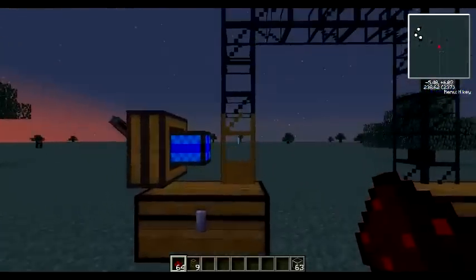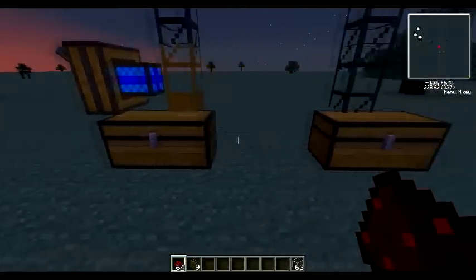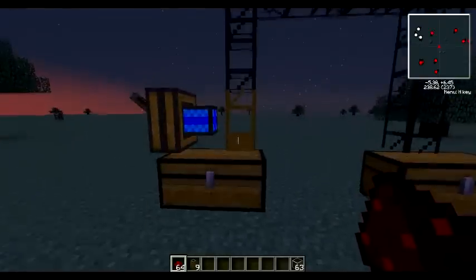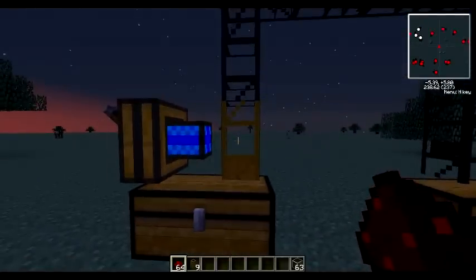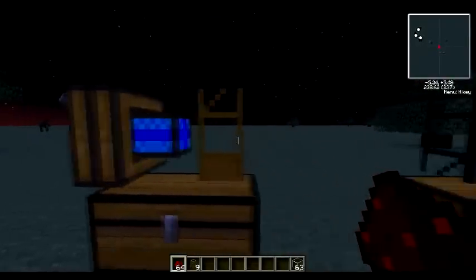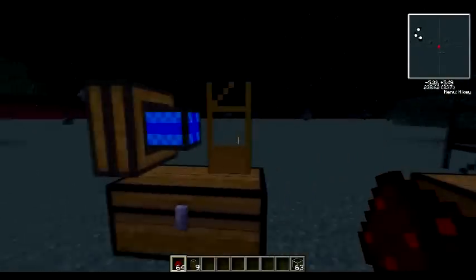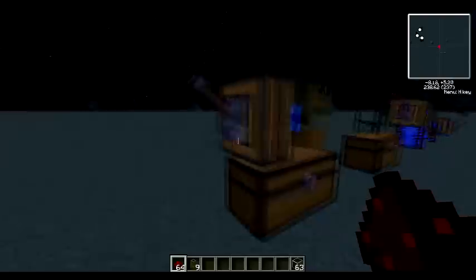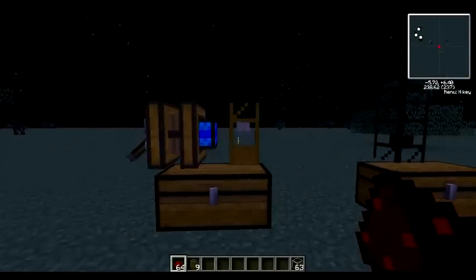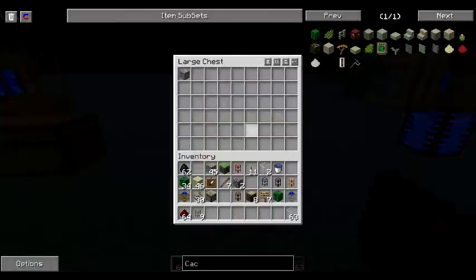Here is a simple transport pipe setup where you have one chest filled with things — in this case iron ore — with a wooden transport pipe connected to it. In order for this to work, you have to have an engine connected to the pipe. You can flip power onto the engine, and as you can see, it will start to transport these blocks from that box to this box.